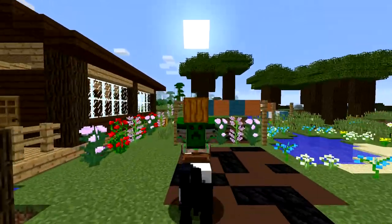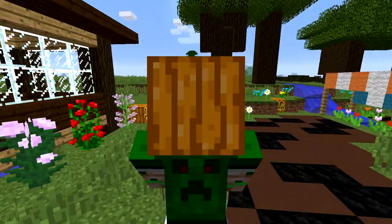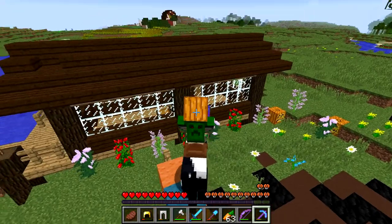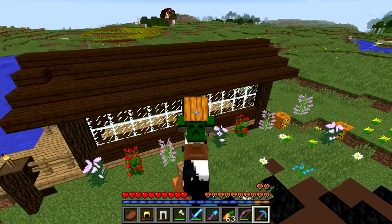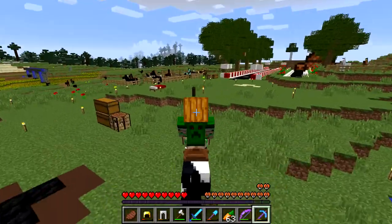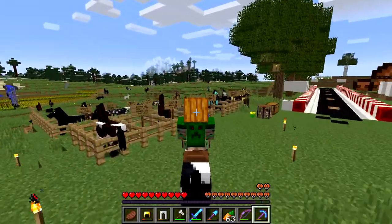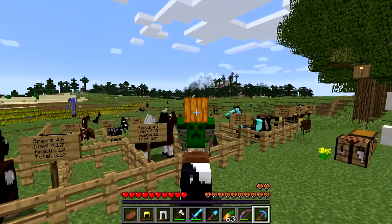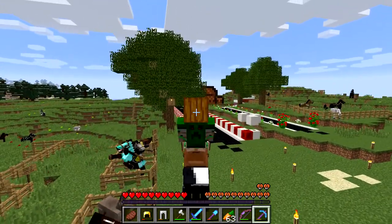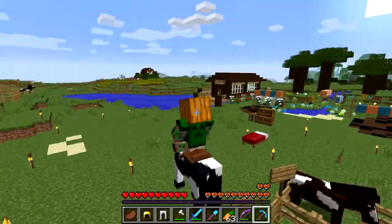I'm riding on this really cool horse. Let me get up here so we can actually see something. This horse is ridiculous - it jumps more than five blocks. To be exact, it jumps 5.25 blocks, and the only thing I can say is that it's kind of ridiculous and also amazing.